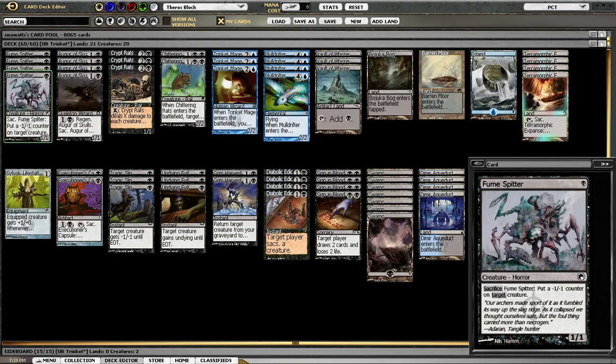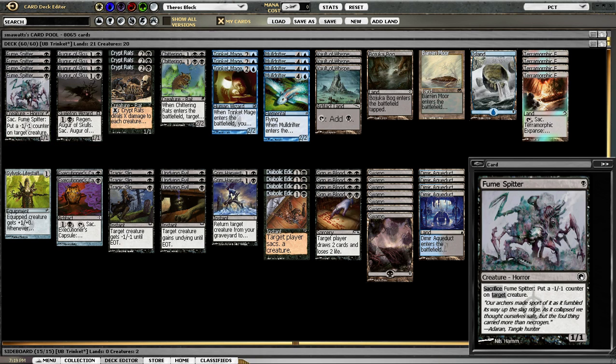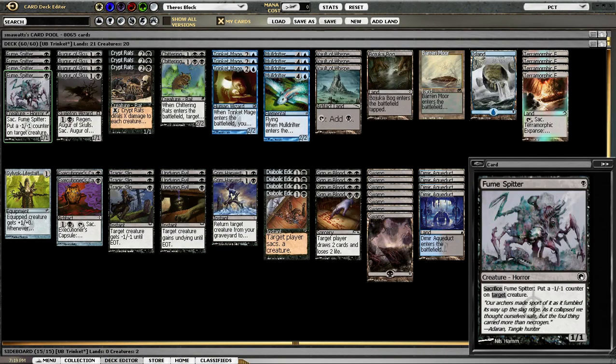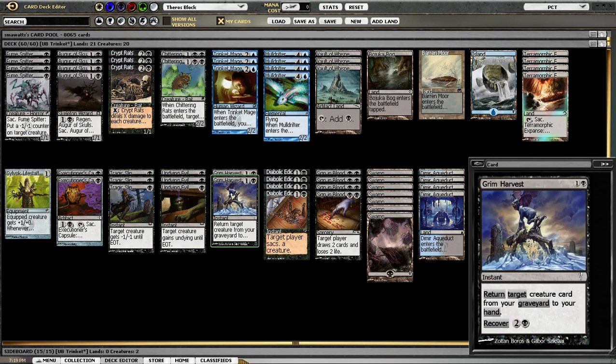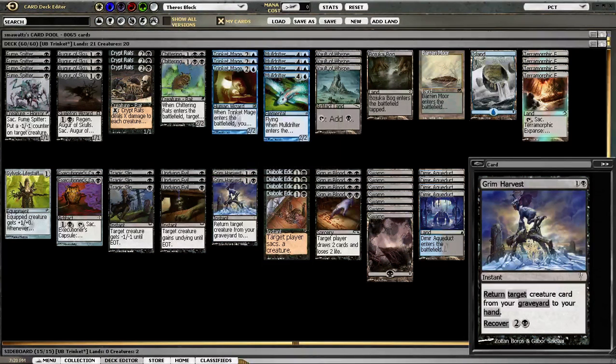Going through the curve: Fumespitter is a very interesting card. He interacts really well with Sylvok Lifestaff and Grim Harvest. Because if you have all three pieces, it kind of turns Grim Harvest into: basically seven mana, put a minus-one minus-one counter on target creature your opponent controls and gain three life — which a lot of decks just can't beat.